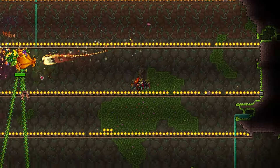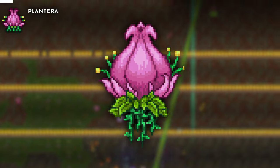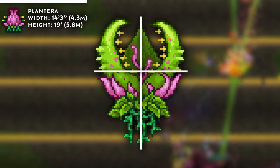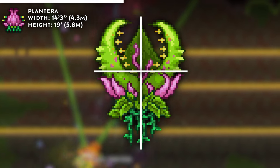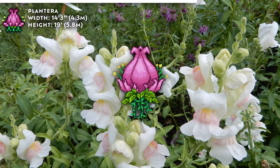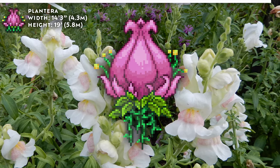Now that that's out of the way, we wind down with the relatively small bosses of Terraria's late game. Plantera is 14 foot 6 inches wide and 19 inches long, and surprisingly her second phase isn't actually any bigger. Assuming a regular Snapdragon has a bloom length of a few inches, Plantera would be around 50 to 60 times wider than the regular Snapdragon flower of her kind.